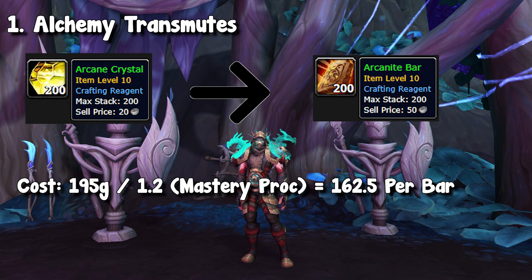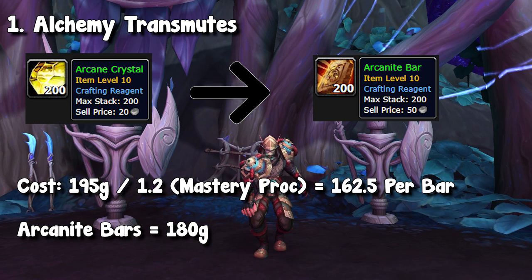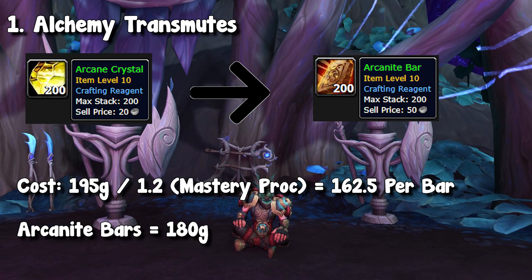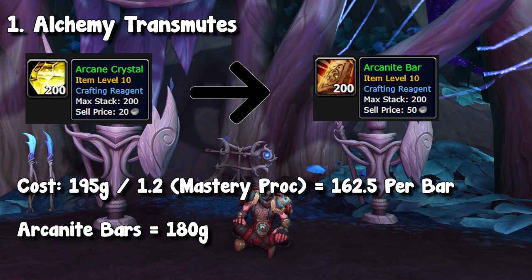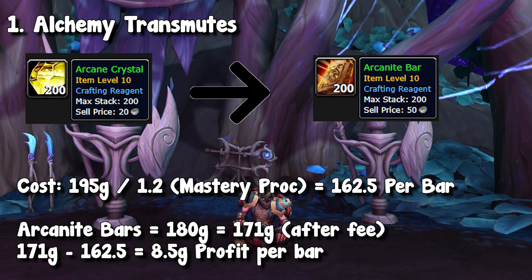We have those arcanite bars, where our actual crafting cost would be about 162 gold. The arcanite bars themselves are currently selling on the auction house for 180, which is actually pretty low for the region. Earlier, a few days ago, I was actually selling these bars for the exact same price as the crystal — they were both about 200 gold. But it has fallen a little bit, so it depends on when you're checking this out. But even at 180 gold, we're still making about a 9 gold profit after the auction house fee.